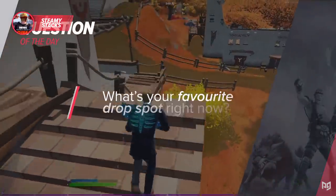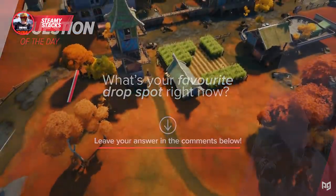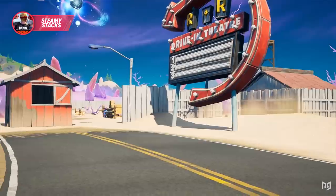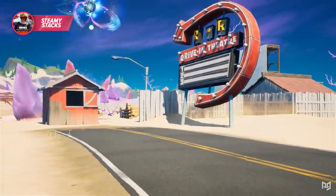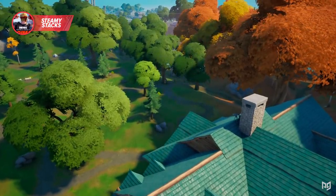Alright guys, our question of the day, Puncher Crunch army! What's your favorite drop spot right now? Are you dropping in Boney Burbs or at the Spire for some early game fights? Or are you sticking to low-key craft material farming areas like Risky Reels or Weeping Woods? Let us know in the comments down below, because we're definitely going to read them.